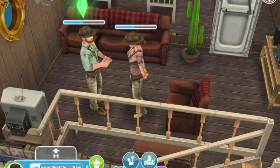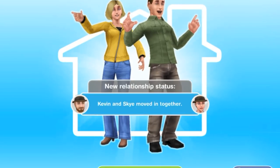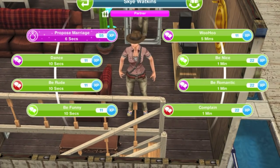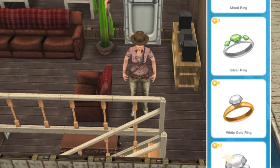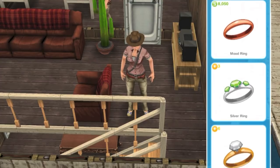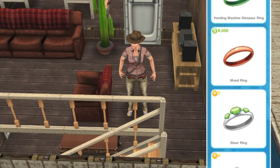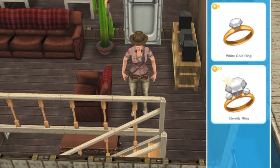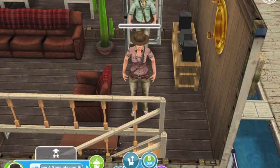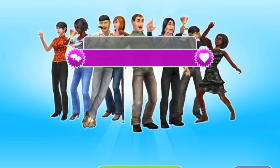It only takes a couple of seconds. Now it says they both moved in together. At this point, either your male or female Sim — it doesn't matter — can propose marriage, so click 'Propose Marriage' and you get to pick the ring. Actually, you don't even have to ask them to move in first, because as soon as you propose they're going to end up living together anyway. I'm giving her the white gold ring because I think it's pretty.